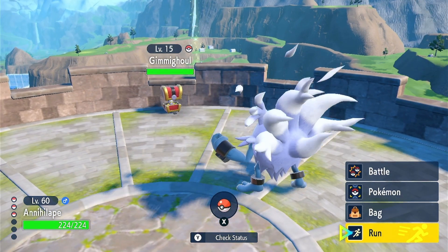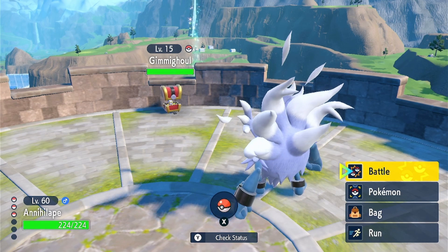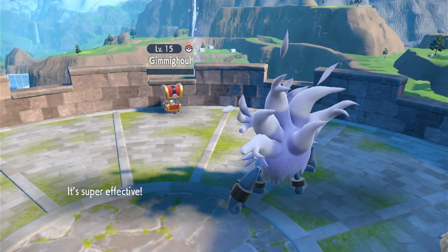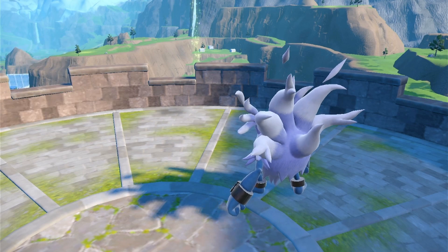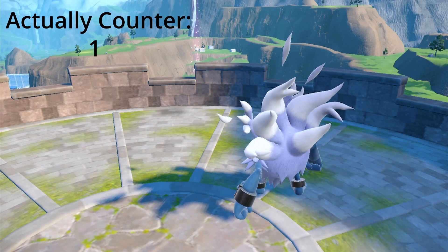The first tip is about finding Gimmighoul. Instead of running around looking individually one by one trying to find that one coin, if you go up to the tops of Watchtowers — anything with a ladder — you can find him sitting inside of a chest. If you defeat him you get 50 coins, and if you catch him you get around four or five. You actually need 100 coins to evolve him.